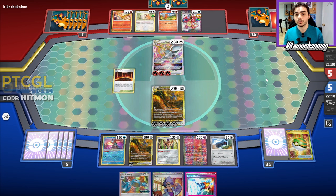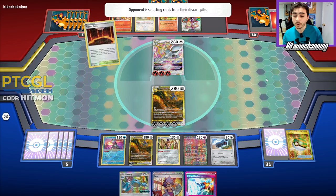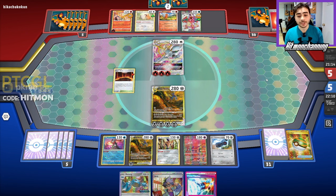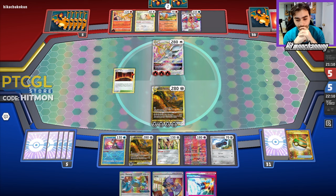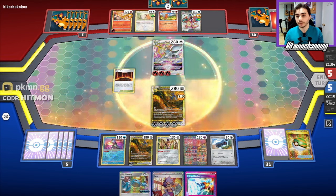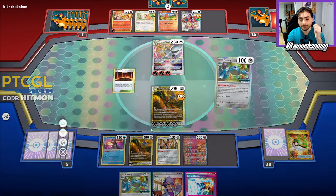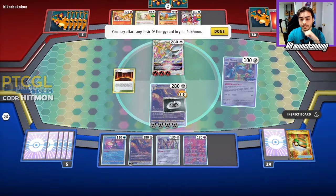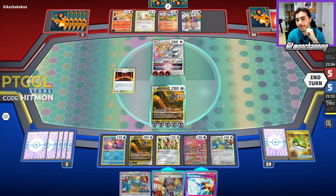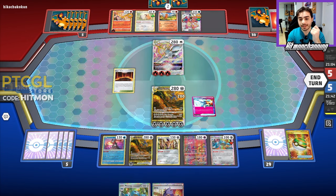That allows us to begin powering up our Dialga with this Metang. I hope we don't see a boss play here — they're opting to get that Moltres prepped and ready to go. We have Prime Catcher in hand, kind of all the ingredients to make something magical happen. We have Zamazenta to respond to the KO, they have their Moltres to respond to a KO. Another Metang isn't actually too optimal right now, but I want to go for Metal Maker first and see what we land — one Metal Energy is all we need. So now we're in Star Chronos range.